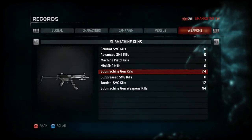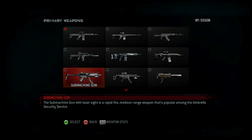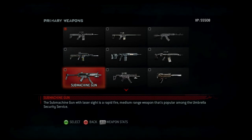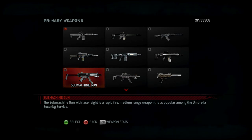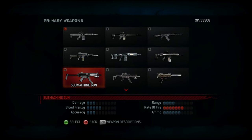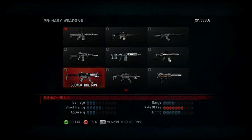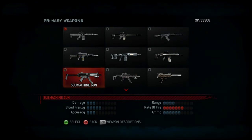Now for the next category: the Sub-Machine Guns. The first one is your average Sub-Machine Gun. The Sub-Machine Gun with Laser Sight is a rapid-fire, medium-range weapon popular among the Umbrella Security Service — and that's true because in the very first sequence in the game you can see Hunk holding it while briefing Delta Team. Statistics: low damage, average blood frenzy, low accuracy, acceptable range, high rate of fire, and great ammo. When transitioning from assault rifles to sub-machine guns, you're trading power for rate of fire and ammo.